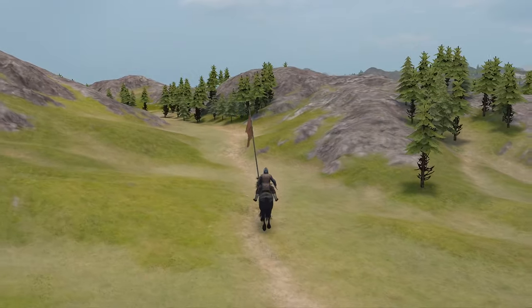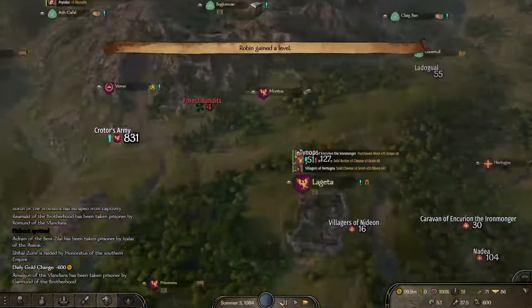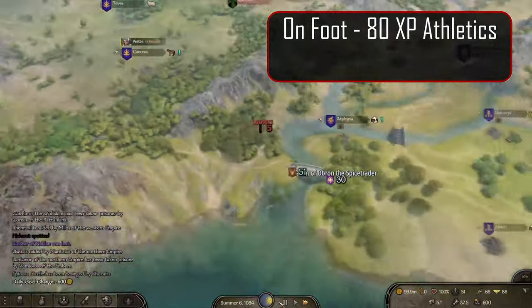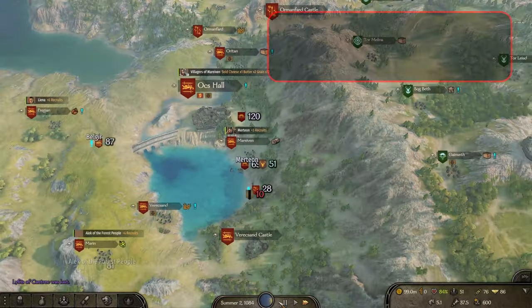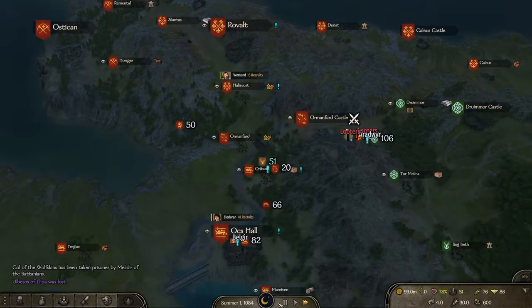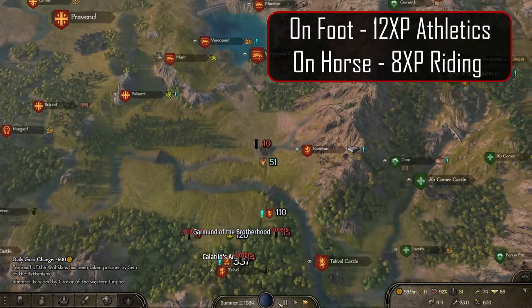Let's look at a few examples. Traveling from the Vlandian town of Ostakon in the northwest down to the Aserai town of Husson Folk in the southeast gave 80 XP for athletics and 61.3 XP for riding. Traveling from Ostakon to the Vlandian town of Sargo gave around 21 XP for athletics and 17 XP for riding. Traveling one full day on the map gave 12 XP for athletics and 8 XP for riding.